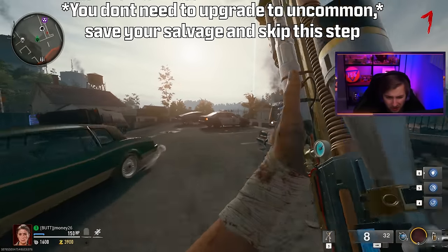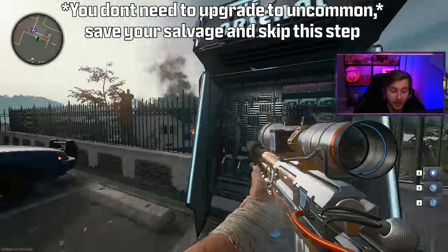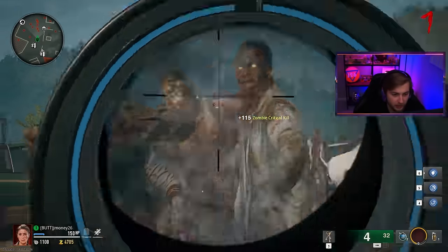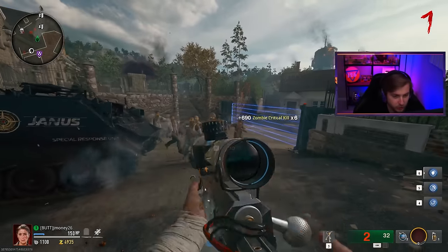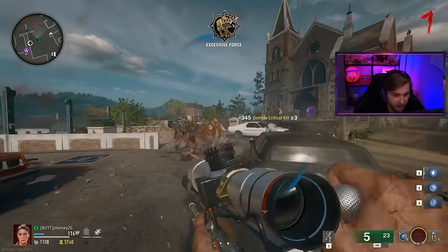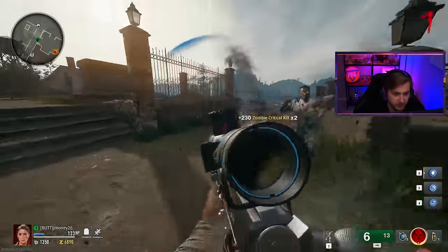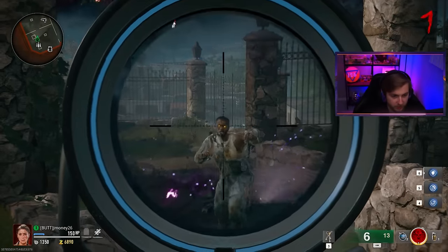Once you're over by the church, head on over to the arsenal. I only recommend getting your weapon up to uncommon for now — we could have gotten it up to rare rarity, but we don't really need it at the moment, and I'll show you why in a second. For now you can just train around and take out the zombies. This is really going to be the theme for today — a lot of training and shooting some domes. Training and getting them in a single file line is so optimal for getting collapses.